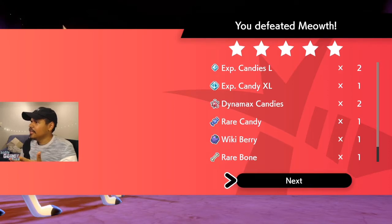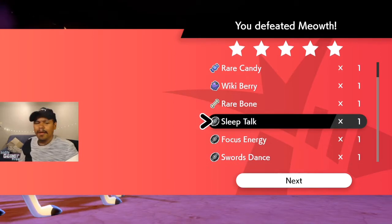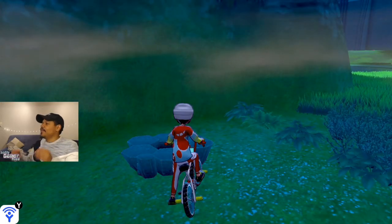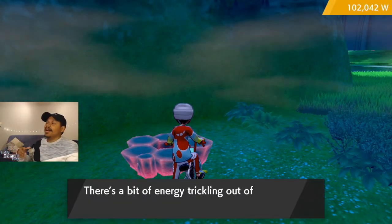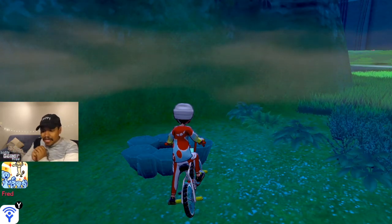I got XP Candy Large, XL, Dynamax Candy, Rare Candy, Rare Bone, Swords Dance, Focus Energy, Sleep Talk — but no Gigantamax Meowth. Ain't that something. Well, I already have Gigantamax Meowth; however, I do want a few more to add to Bank and stuff like that, so I'll definitely continue this hunt. Let me know in the comment section below your thoughts on Gigantamax Meowth finally being released to the public.